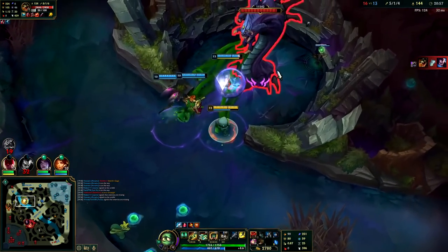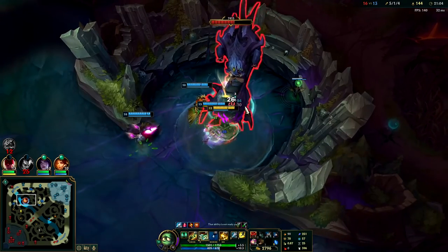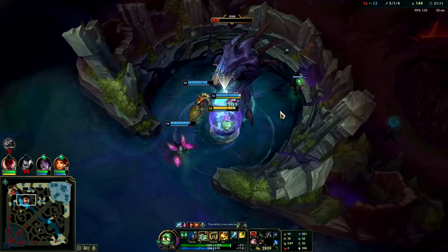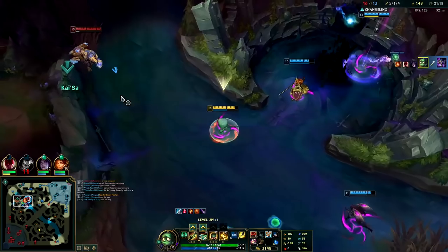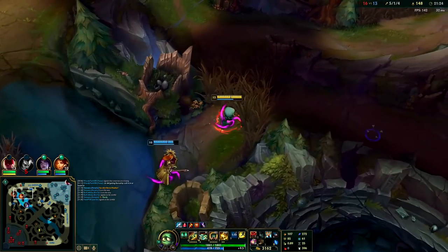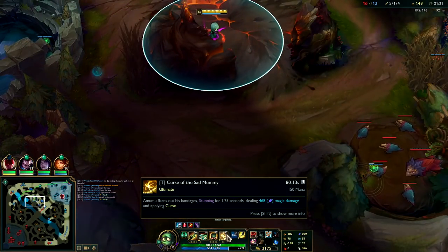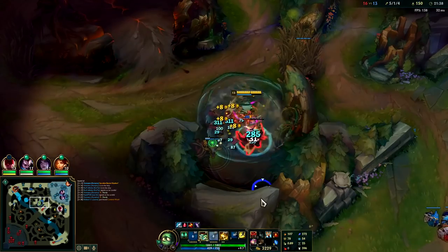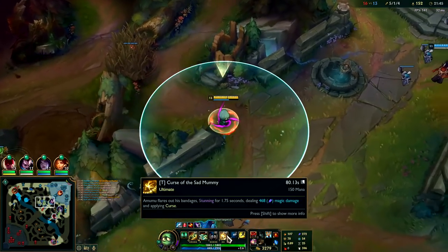I don't like this Baron call — it's so risky. If even just Renekton came he could solo push us off. I think we literally won that fight though — but only if we fight together. My R is a fat stun, it's like a 1.5-second CC. Renekton can't even Q when he's in my R — it used to just be a snare, but now it's a disarm and a snare together.